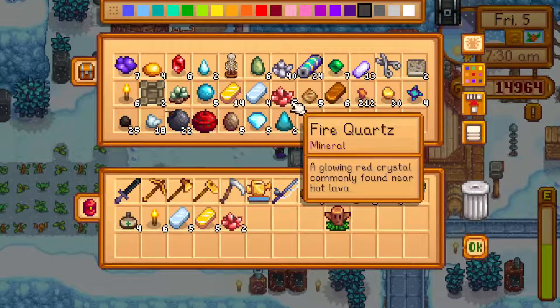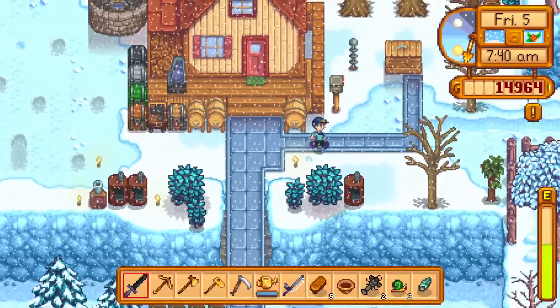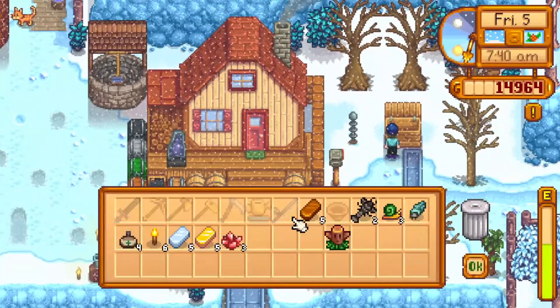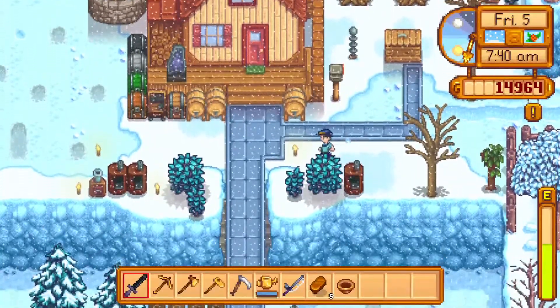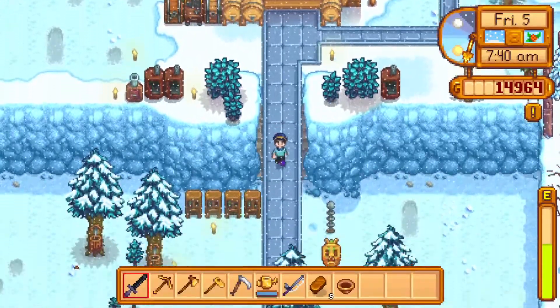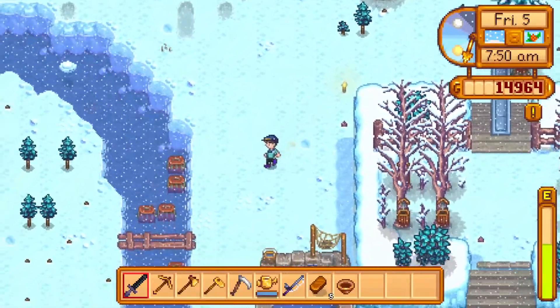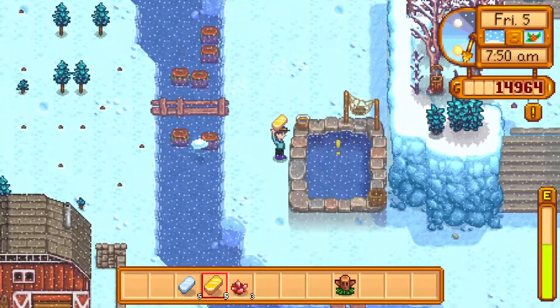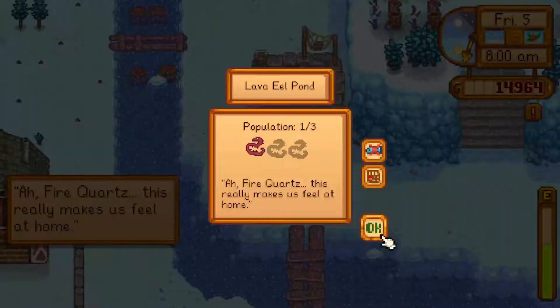I'm going to grab some of these and fling those in the pile — doesn't really need the pine tarp, I've got enough of it anyway. I'm going to go and throw some fire quartz at the lava eels. I'm sure they'll enjoy that, as one has specifically requested it. I think that expands it — I've now got a population of three.